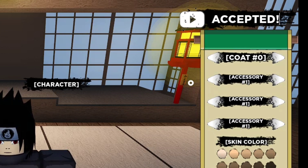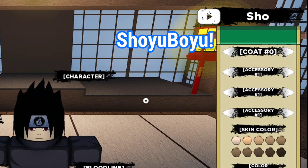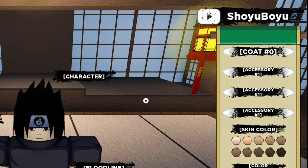If you want to redeem the old codes, please watch the video till the end. The next code is 'show you boy.' This code will give you 2.5k Rell Coins and 25 spins. It's a very short code and doesn't give us too much.